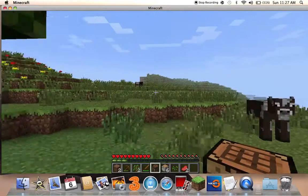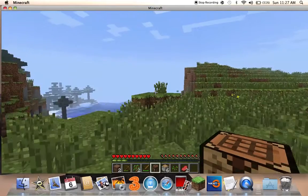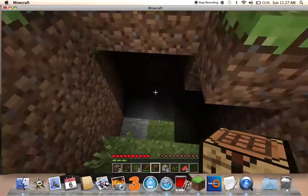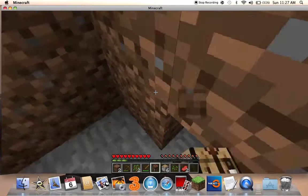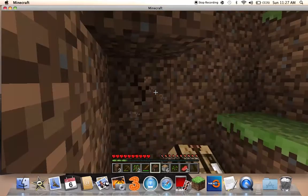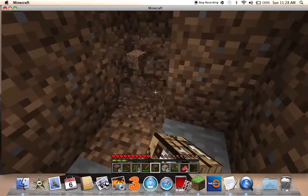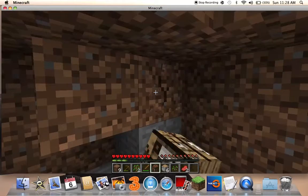We're just going to keep trying to find some. Oh, there we go — here's a cave! So that's good, we found a cave. It's always glitching all the time — so if it's glitching, it just doesn't really matter. Just delete all the dirt so you have a little hut so the monsters don't find you.